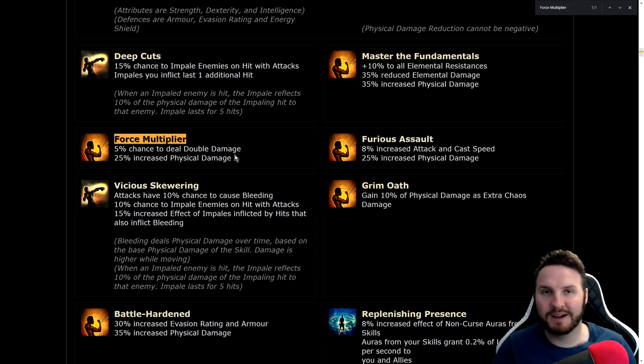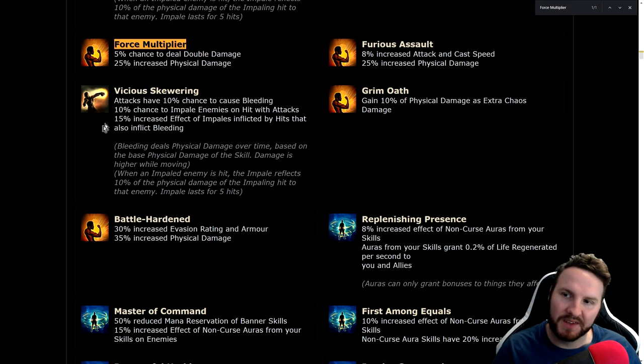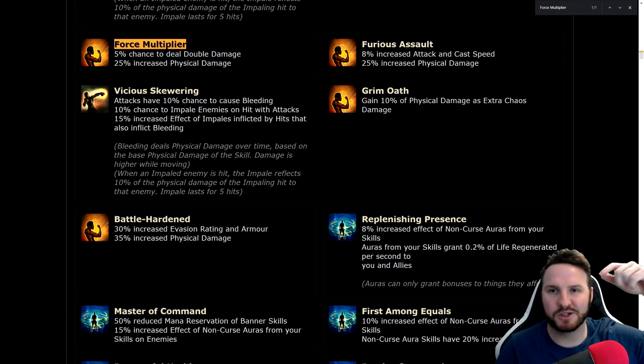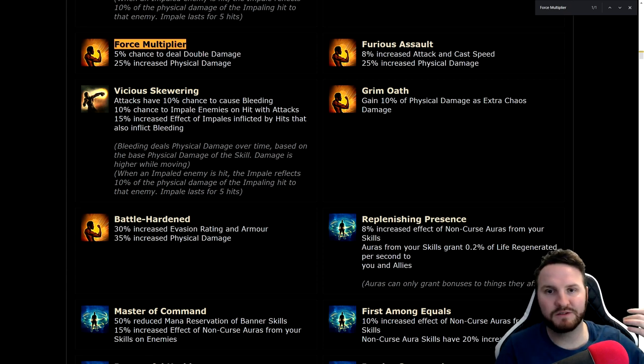Vicious Skewering: 10% chance to cause bleeding, 10% chance to impale on attacks, 15% increased effectiveness of impales inflicted by hits that also inflict bleeding. That's great for builds on the fence — they want a bit of both, not going all-in on impale and not all-in on bleed, but doing a hybrid thing. Grim Oath: 10% of physical damage as extra chaos damage — always good, especially for poison builds. Vengeful Commander: Anger, Wrath, and Hatred have 30% increased aura effect — really strong for elemental builds.